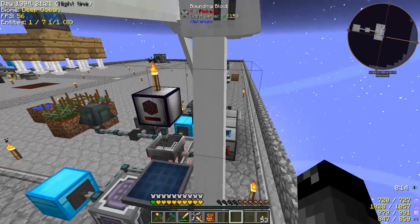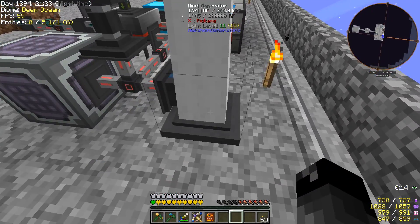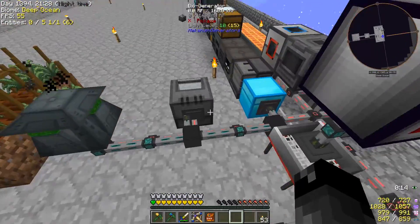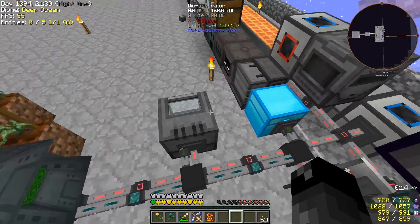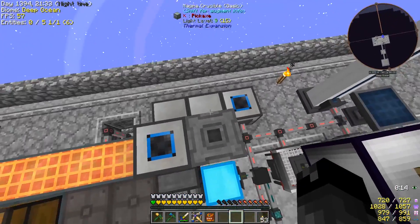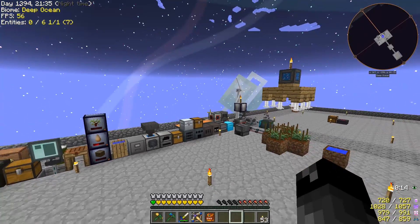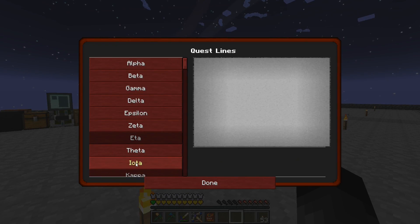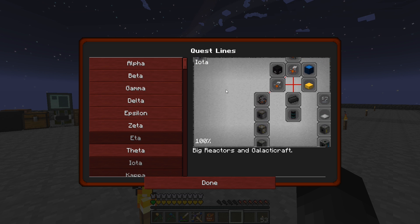We got a bounding block here — what is this, a wind generator — and then we have a solar generator, we made ourselves a bio generator over here, and we made a crusher. Yeah, lots of different Mekanism machines, and that's really cool. But I am very interested in getting along to the Galacticraft stuff here.